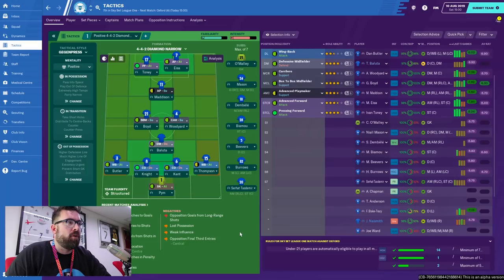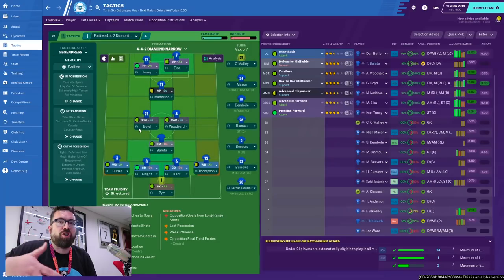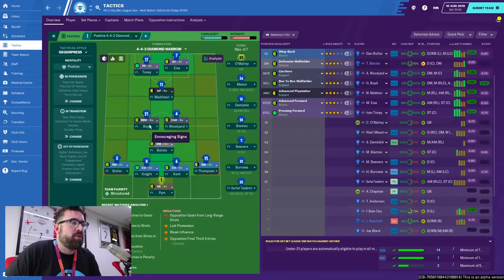Now we're away from home against Oxford. Still using the diamond Gegenpressing system we worked on before. I tweaked staff responsibilities — I'd had all 99 tasks delegated to other staff just to get through the save quickly in London, but that meant I couldn't do my own team talks or touchline shouts, so I've turned those two back on. I wanted to get as many matches recorded as possible to show how the match engine looks different from FM19.